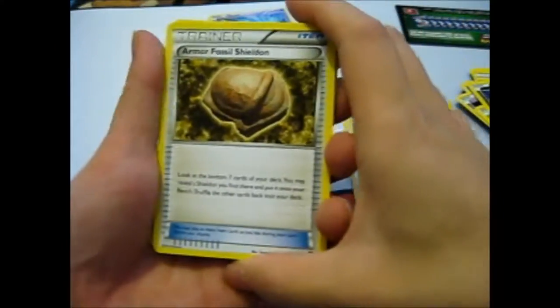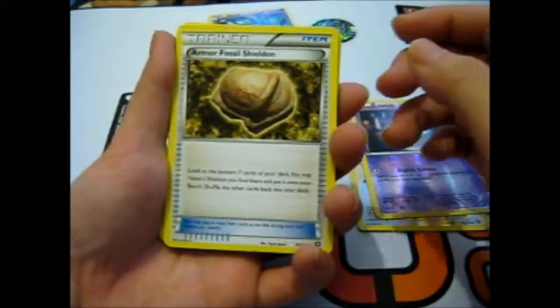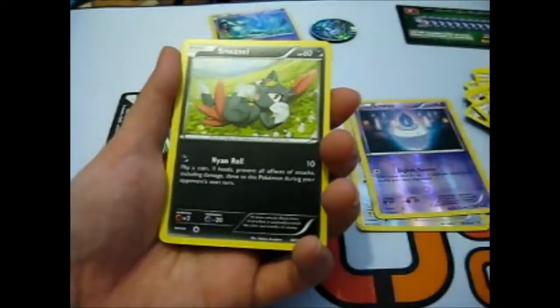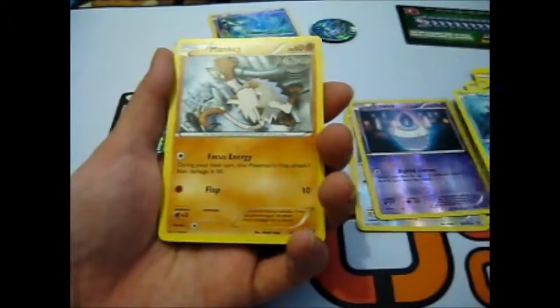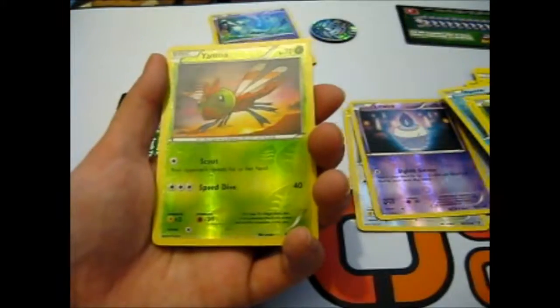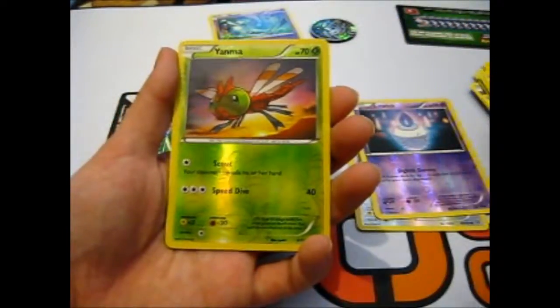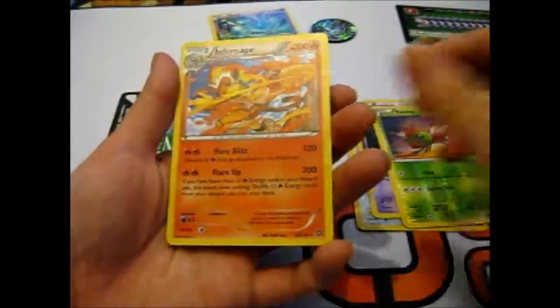Alright, so we have an Armor Fossil, skip one, another three dice, Hoppip, Sneasel, Mankey, Yanma, reverse — so we've got a double Yanma there, and the rare is an Infernape.